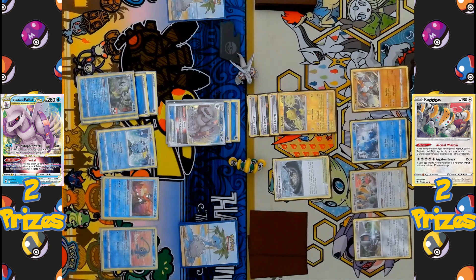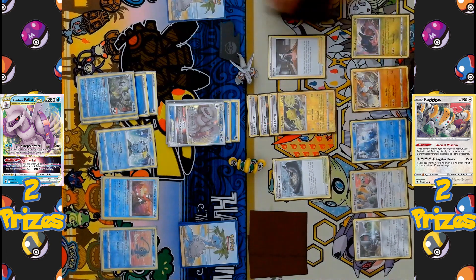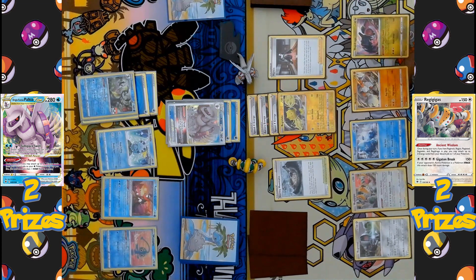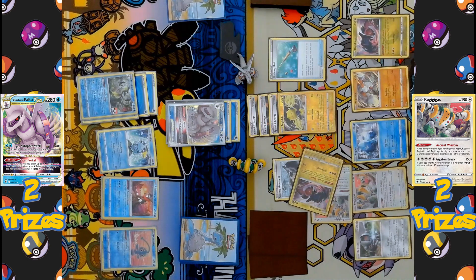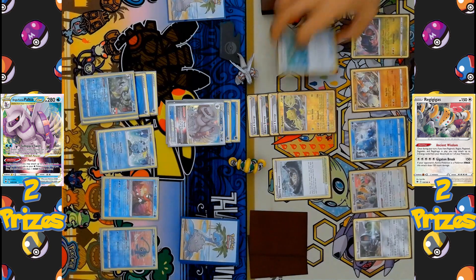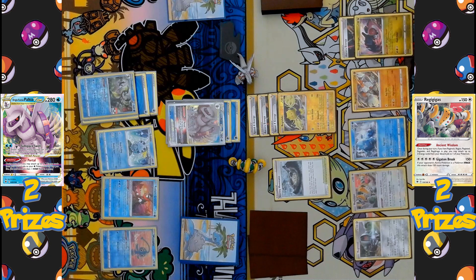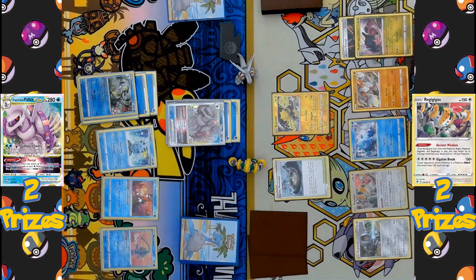Unfortunately, without the Choice Belt Regieleki cannot take a one-hit KO on Palkia. Marnie is played as the supporter, shuffling and drawing five for the Regi side while the Palkia side gets four. Another Ordinary Rod targets Regidrago and Regigigas in the discard to shuffle back into the deck. No Choice Belt was found. A manual Aurora Energy attachment comes down to Regidrago, and Terra Spark is declared, discarding all Lightning energy to hit for 240 damage — 40 short of a one-hit KO on Palkia.